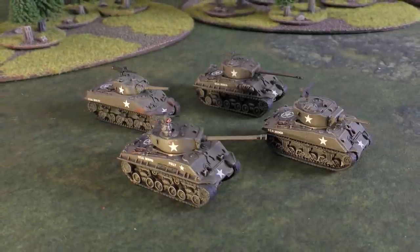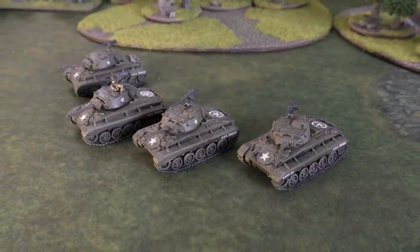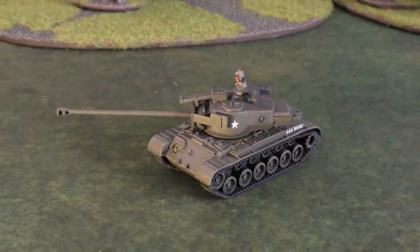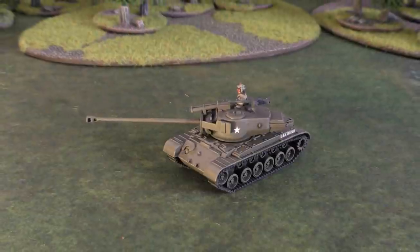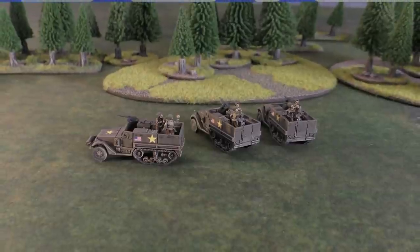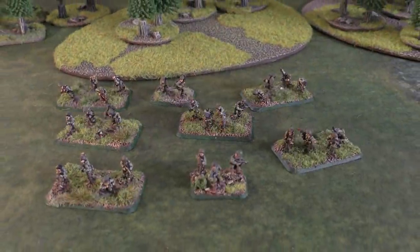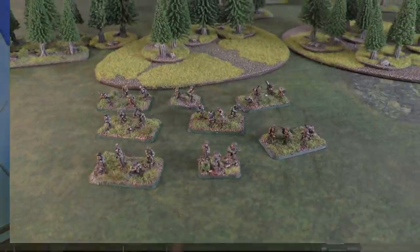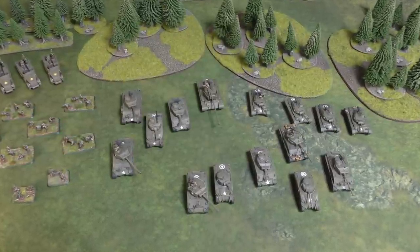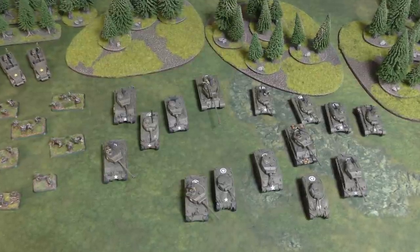In my core formation I've also got four Chaffees — the ever-popular Chaffee, a Stuart with a Sherman gun. I've got a Super Pershing, the scary thing. And the 81 millimeter armored mortar half-tracks — of course, everybody's favorite. Outside of my formation I have a Battle-Worn rifle platoon, basically just to sit on an objective. Battle-Worn is bad because it's a five-plus motivation — they're kind of done with the war at this point. With Lucky that comes to 105 points.